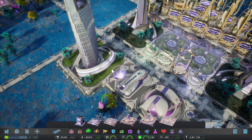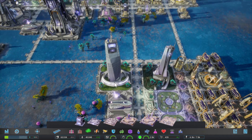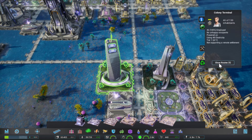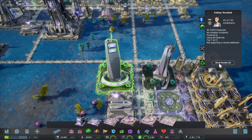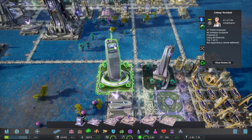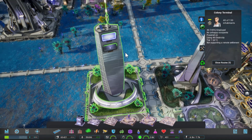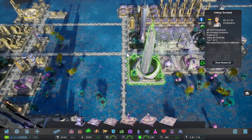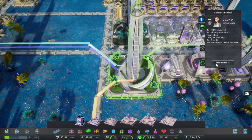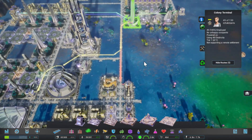The new skyscraper — fancy thing. Not supporting a remote settlement, yeah, that's fine. There we go — they're coming in with the hovercars. So you're telling me that those hovercars going there are actually part of the regular road traffic network?